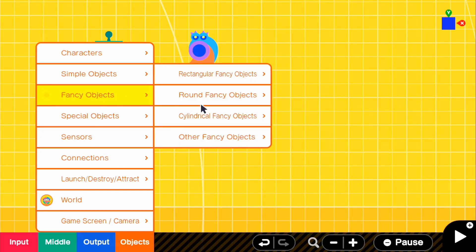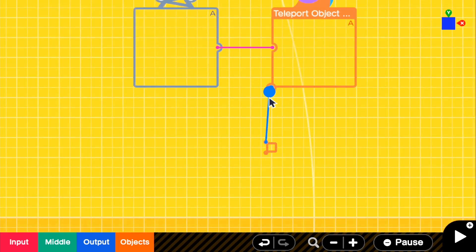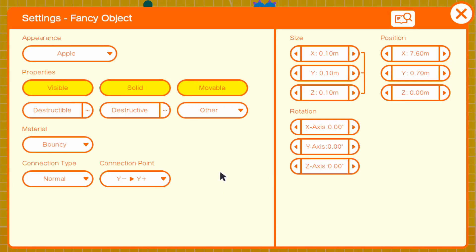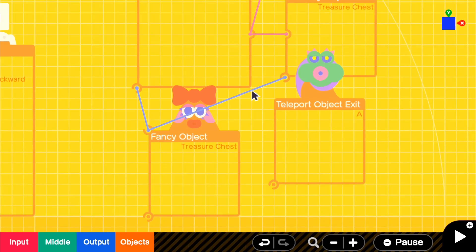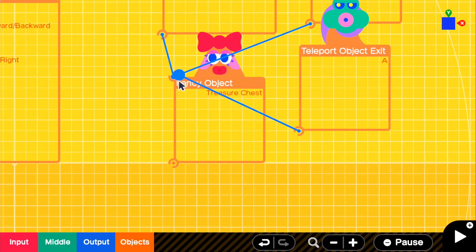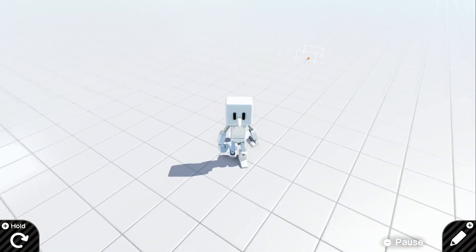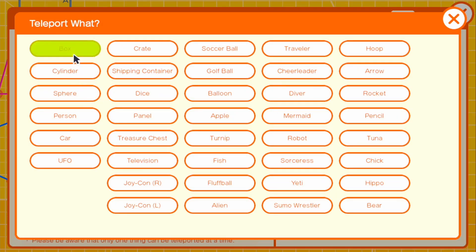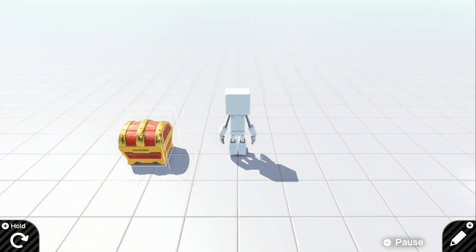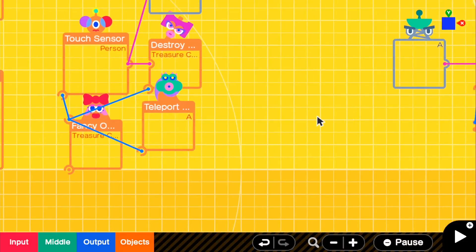We can get out the object that we want — if we destroy the chest it's going to drop an apple, so we're going to grab a simple apple and make it really small, then connect it straight to our entrance. In the teleport entrance, don't forget to set teleport what to the apple. However, we can't connect our teleport object exit straight to the treasure chest because it's being destroyed, which means the apple will be destroyed as well. If we go in the game and touch the treasure chest, our apple will also be destroyed along with the chest.